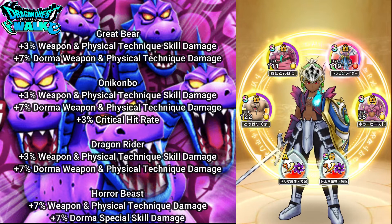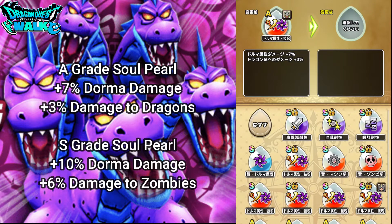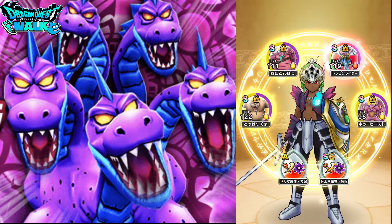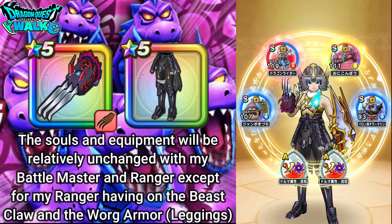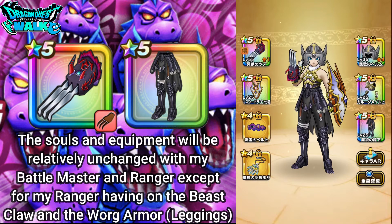All of those souls give me pluses to Dorma damage, so that works out well. For this A-grade soul: plus 7% to Dorma damage, plus 3% to damage to dragons. Then plus 10% to Dorma damage, and plus 6% to zombies, which won't actually do anything for this particular battle. Pretty much all the other souls are going to be the same for my Battlemaster and also for my Ranger. The only difference for my Ranger is the weapon — the Beast Claw — and also the Warg Armor leggings.